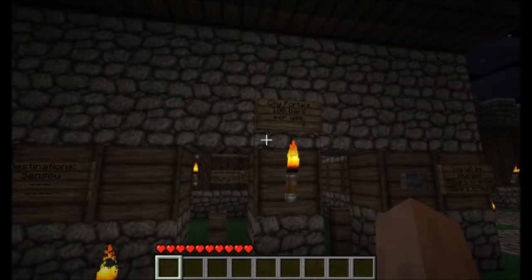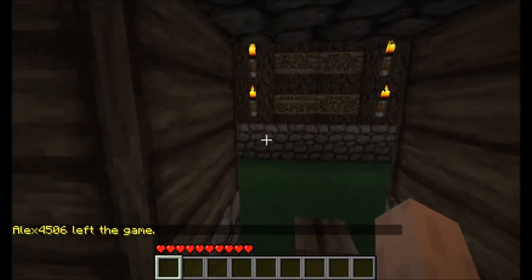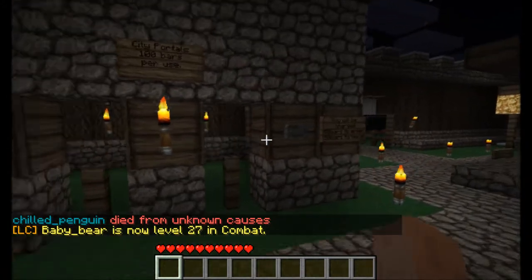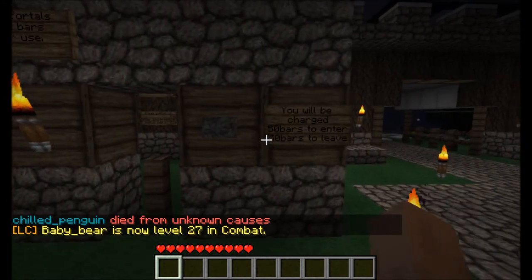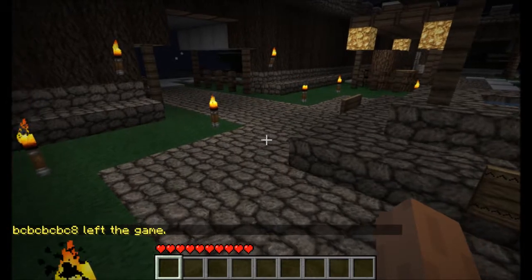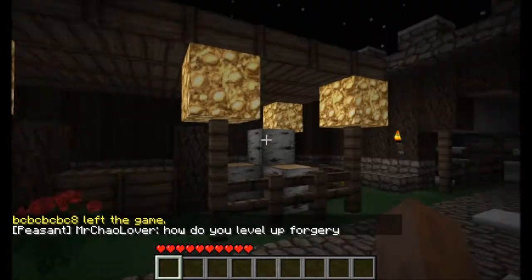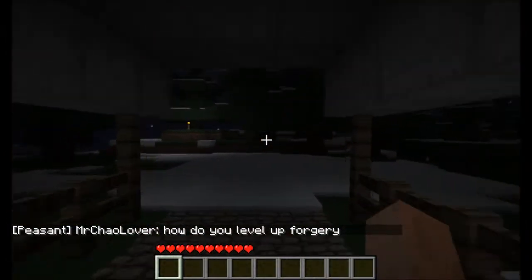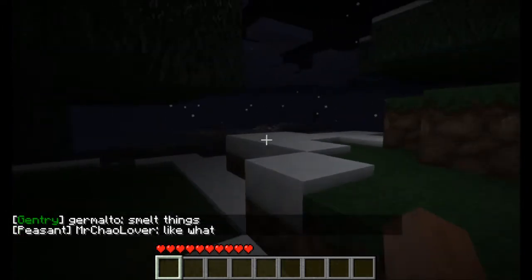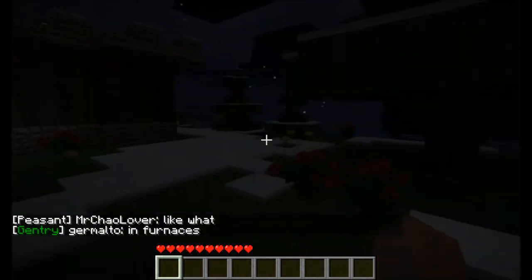This is just a symbol of the city. The city portals - 100 bars per use. Here are the buttons: you will be charged 50 bars to enter, 50 bars to leave. Well, I have no bars, so I assume I can't use that. I have no idea if there are creatures.